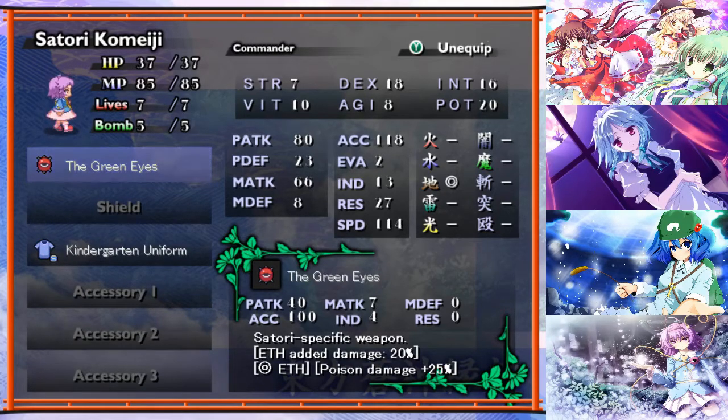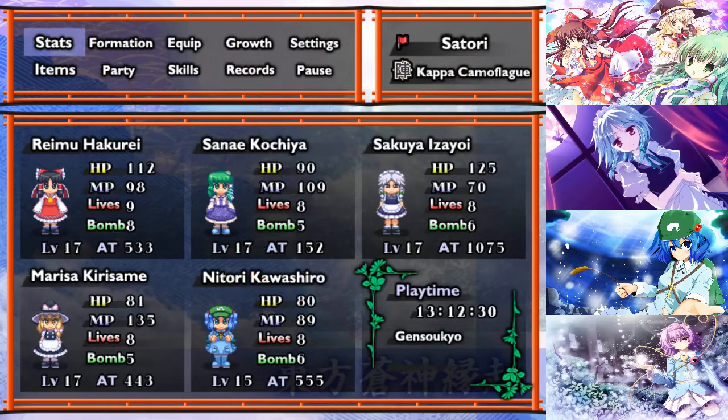The last one I made was Satori's second tier weapon, because we will be using Satori in the next stage. Once we've done this stage, I want to go back and do a little bit of explanation about Satori - we'll have an episode dedicated to her. Satori's quite a cool character, and as I've said before, she has the potential to be the MVP of the game if you actually use her right. She won't become that until much later, but she's still pretty good even now. So in preparation for that, I've made her a second tier weapon, which has extra earth damage, good resistance to earth, and most importantly, poison damage plus 25% - because that's where Satori's power is in the early stages of the game, in her poisoning.